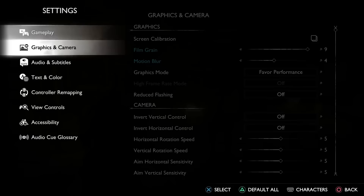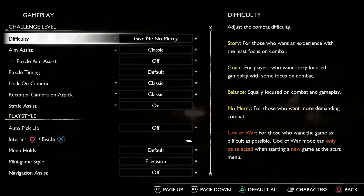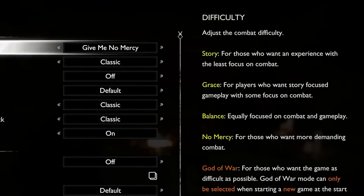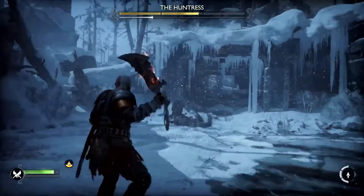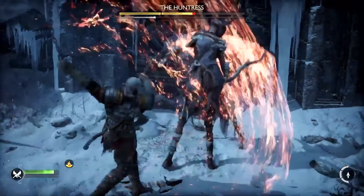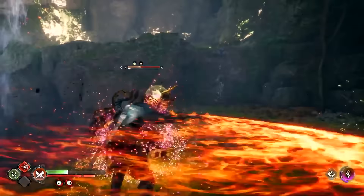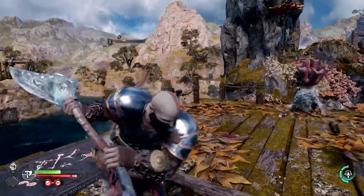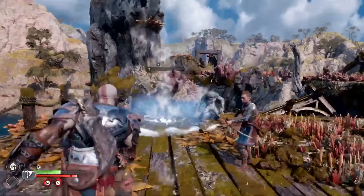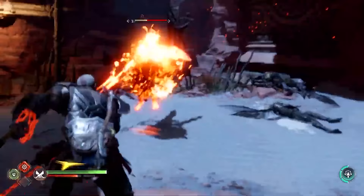Finally, the options in God of War Ragnarok are on a completely different level. The game features 5 difficulty settings that you can switch between at any time, with the only exception being Give Me God of War — the hardest mode — which can only be selected at the start of a new game, and if you switch down from it, you can't go back up. You can also swap or remap the interact and evade buttons, and remap most buttons on the controller, along with many other accessibility options to further customize your playstyle.